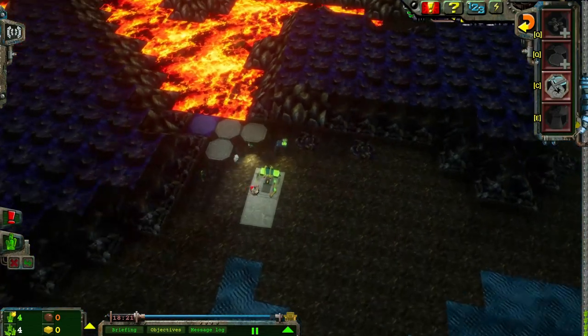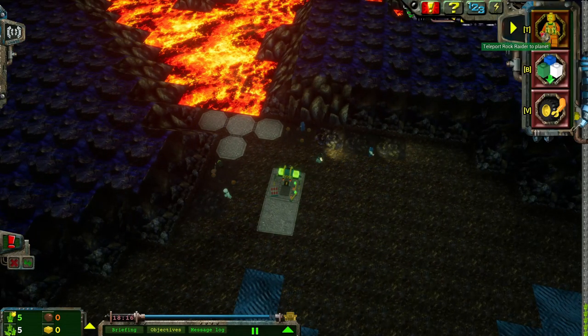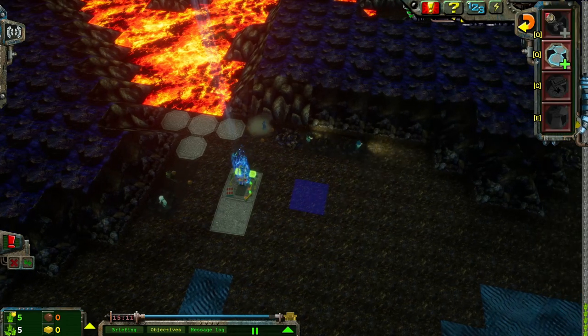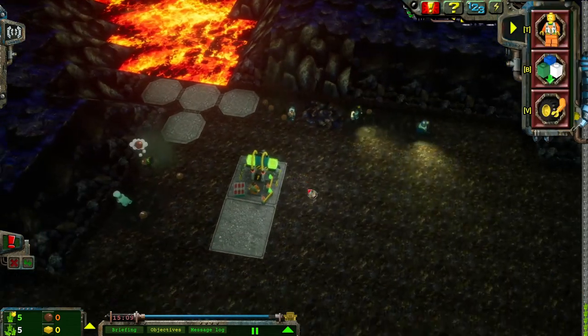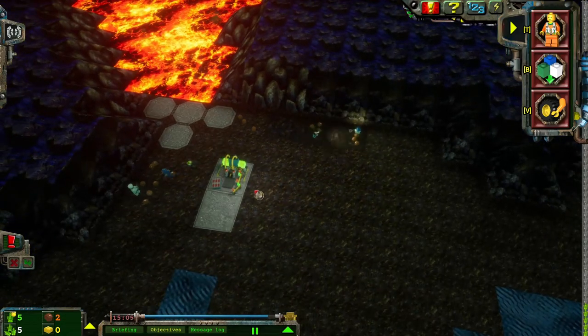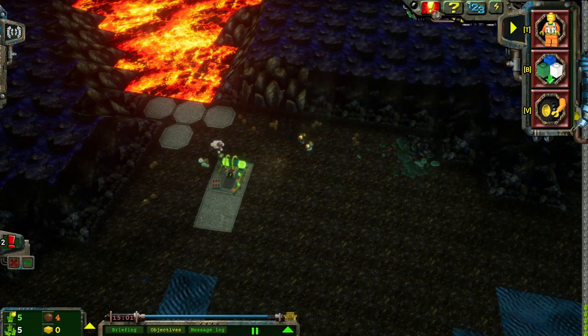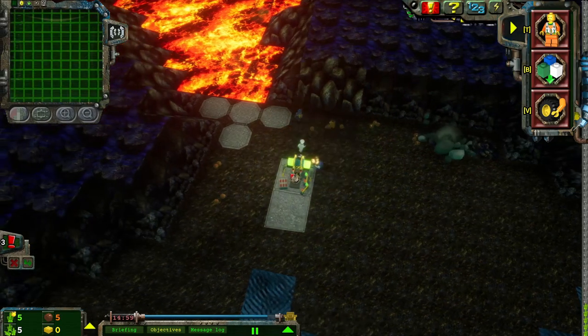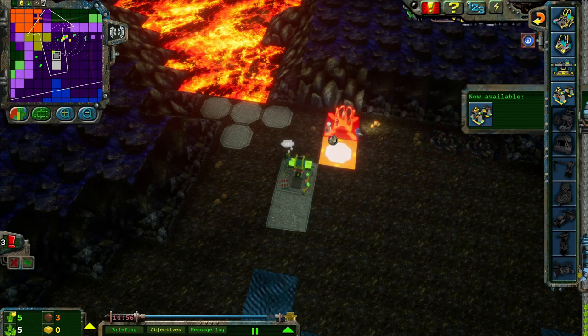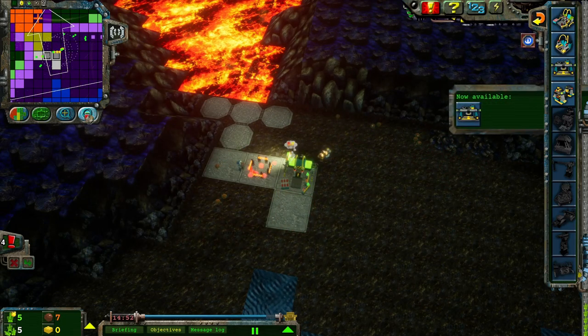That was pretty good. Pretty good indeed. I've got 18 minutes of air. I think I can sacrifice to bring down Emmett here, from the looks of it, just to get this party started. I wanted the mini-map. I suppose I already have a power path built. Might as well use it.